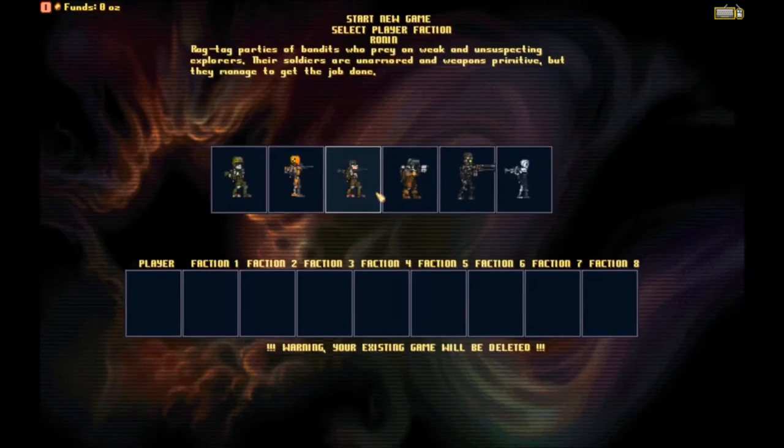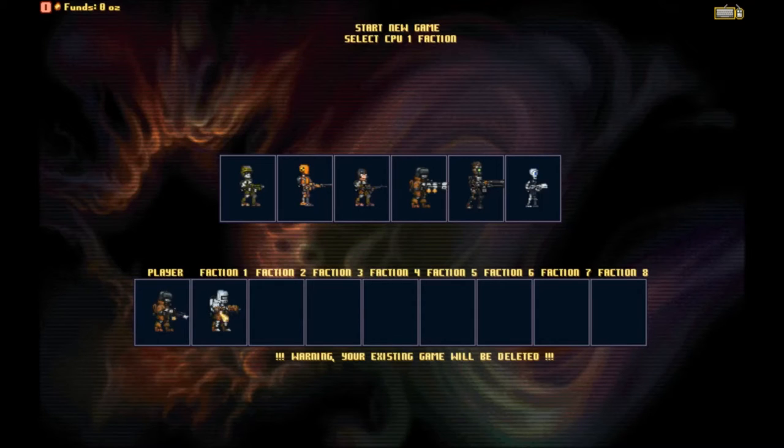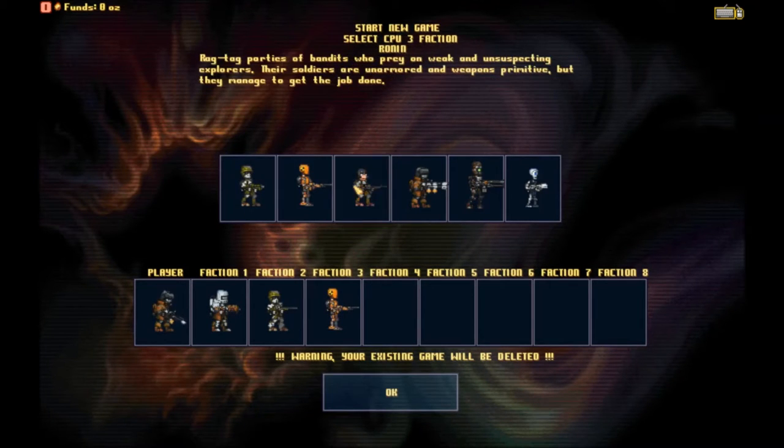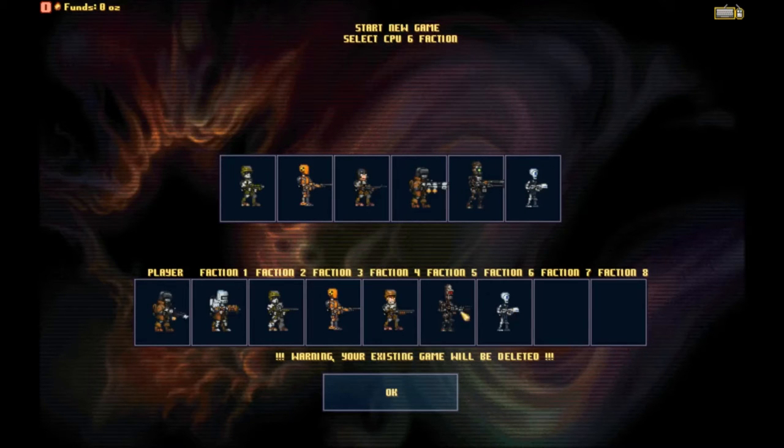We're going to start a new game. I'm going to play as the Browncoats because I really like them and could probably use all the tankiness I can get, and then we'll do one of each faction. If we do another playthrough, I'll add in the two available modded factions, but for now we're sticking with the vanilla ones. I did add some modded maps though.